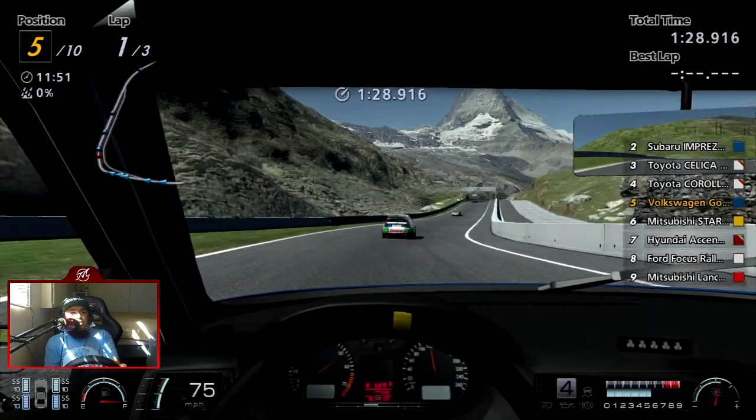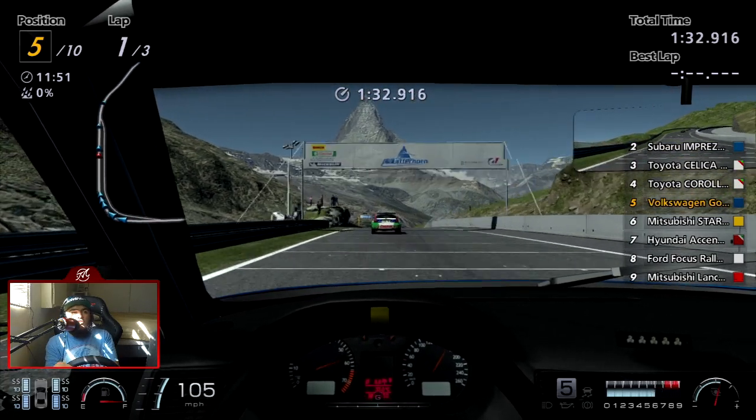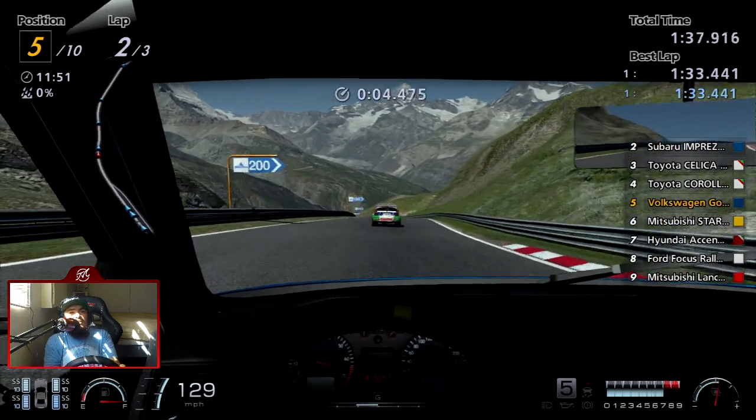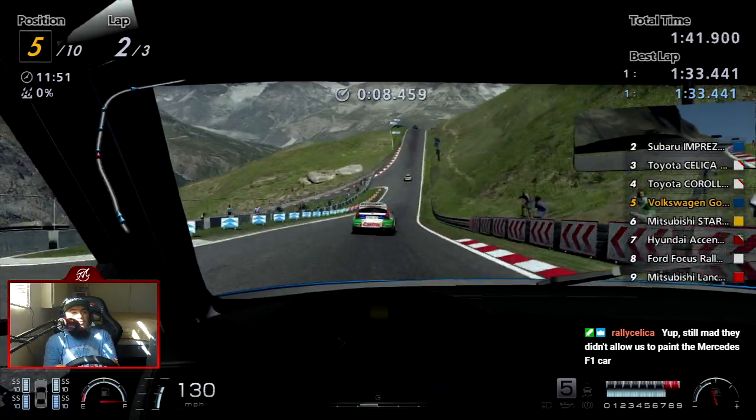This car is a lot faster on the uphill than I was expecting it to be. Celica in third and Corolla in fourth — two of my favorite Toyotas — in gorgeous Toyota Team Europe liveries. Very cool.